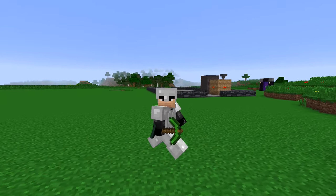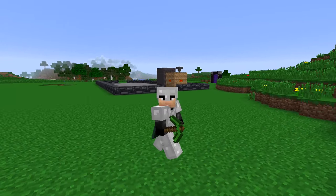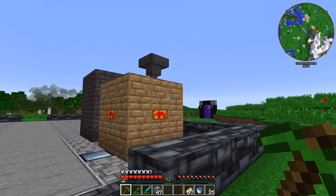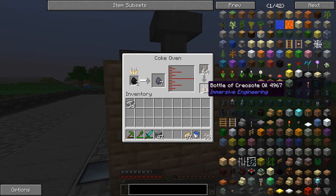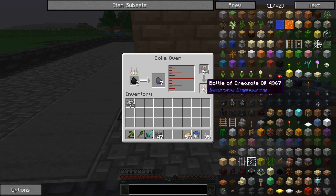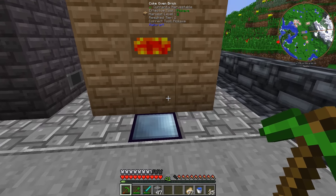Welcome back to another episode of FDB Inventions. Last episode we started hooking up our blast furnace and our coke oven. I have kind of basic automation - it's not even automated at all. I put a hopper up here with some glass bottles, the glass bottles are feeding down, and all the creosote being made from the coal coke is being put into the bottles. These only stack to 16. I tried putting a hopper underneath to pull out the creosote oil, but the problem is the hopper will pull out all the creosote and then start pulling out the coal coke, so we're doing this manually.